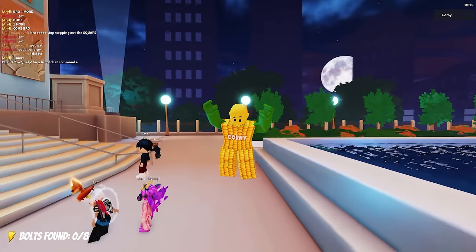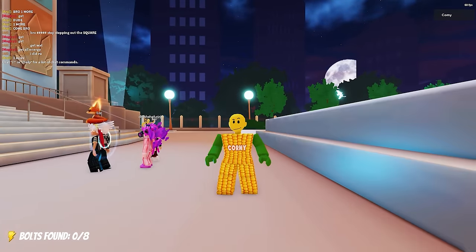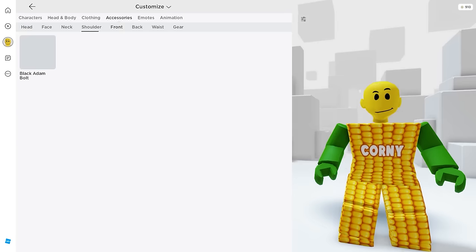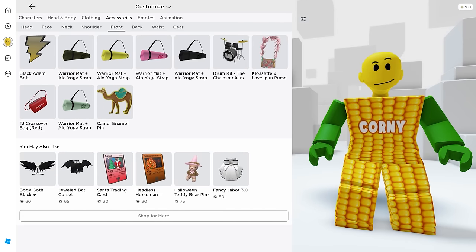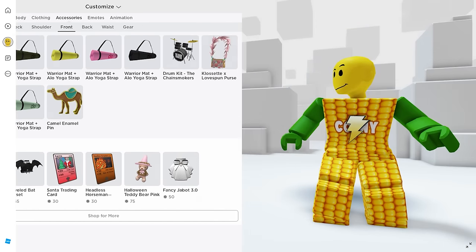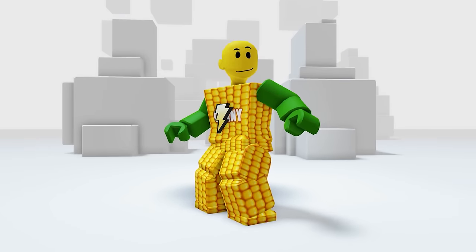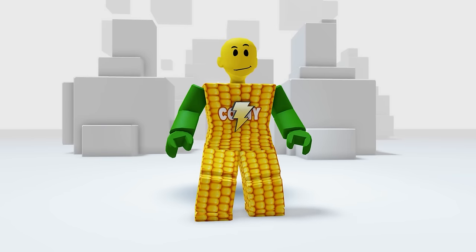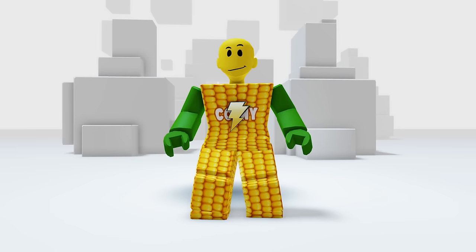Let's check the item in our inventory. In your accessories, then the front. Here it is. Yeah, this is super cool. I feel like a superhero with this one. I think this will look good on your avatar too. What do you think?